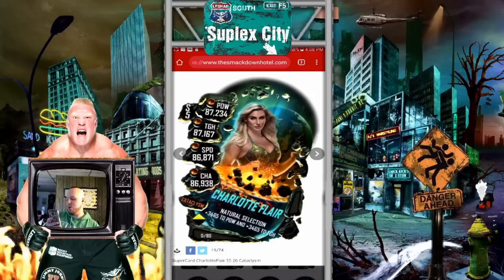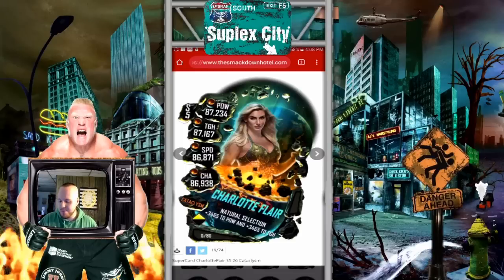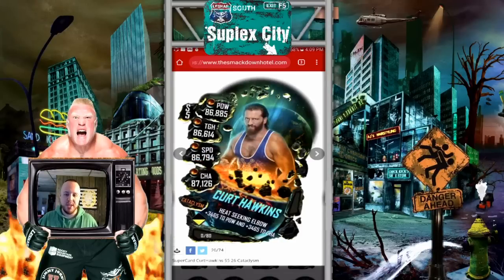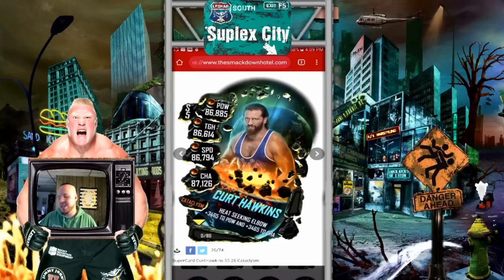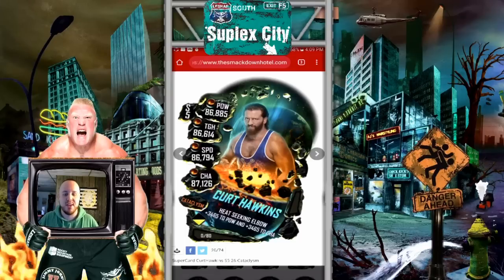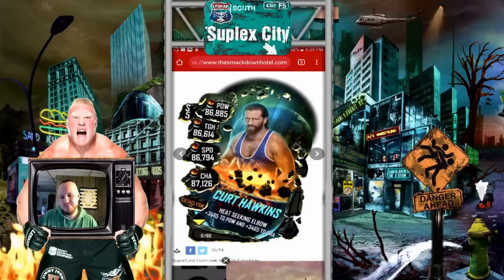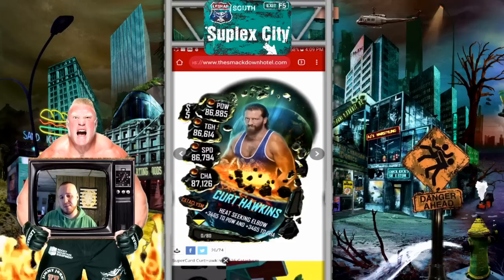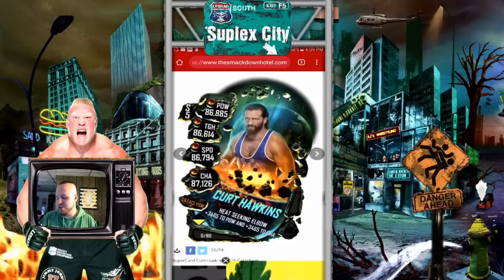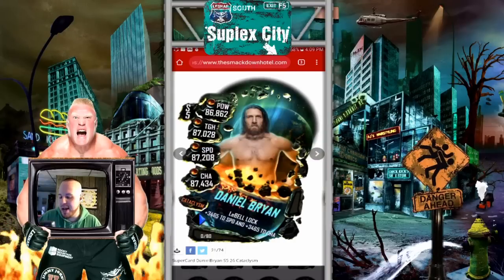We got Charlotte Flair — whoo! I think it's pretty decent. I know I've been saying pretty much all these images are pretty cool or decent, but really they are. There's really not too many images that I don't like for the Cataclysm tier. I think these are probably better images than we've gotten recently. The WrestleMania 35 cards were okay, the Shattered cards had some okay images, but these images are just really clean. They did really good with this whole Cataclysm tier.